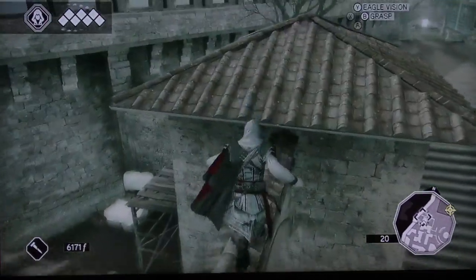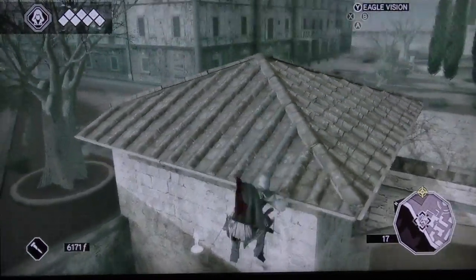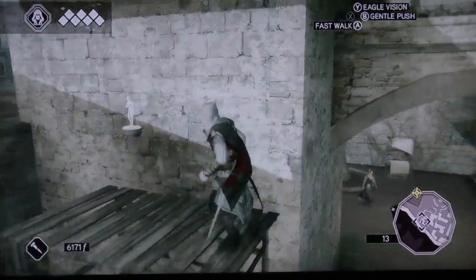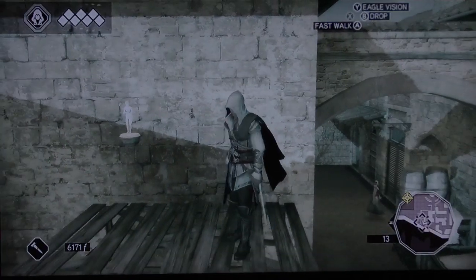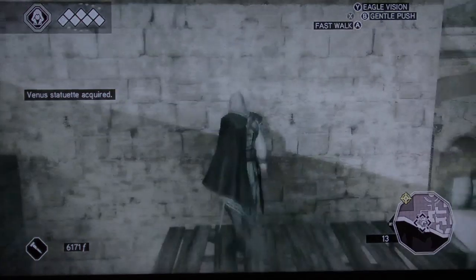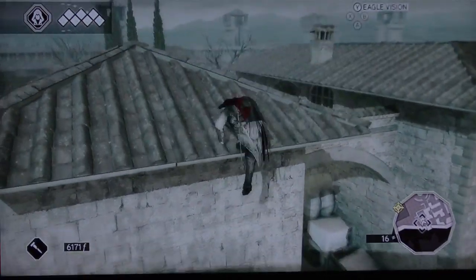The next one, just kind of run up that wall, come over here, drop down and you'll see it right here. Just grab it - it's the Venus statue.